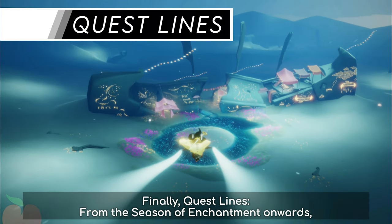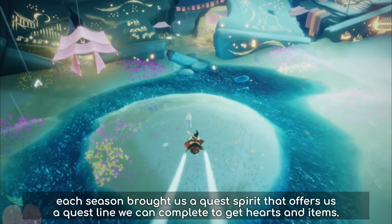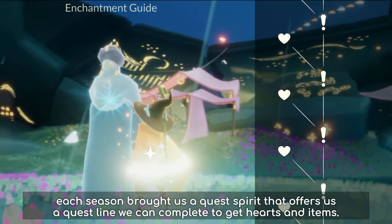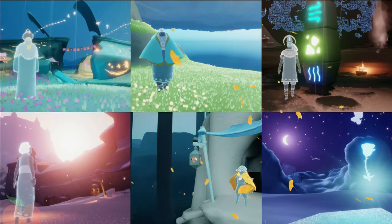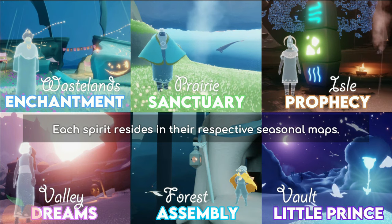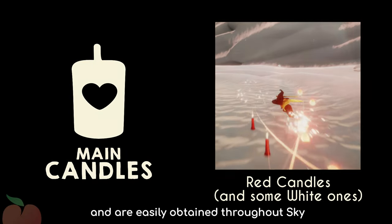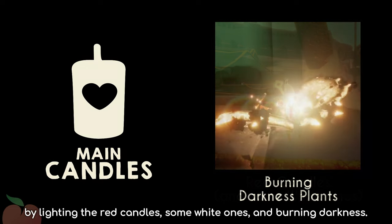Finally, quest lines. From the Season of Enchantment onwards, each season brought us a quest spirit that offers a quest line we can complete to get hearts and items. Each spirit resides in their respective seasonal maps. The pale candles are our main currency and are easily obtained throughout the sky by lighting the red candles, some white ones, and burning darkness.